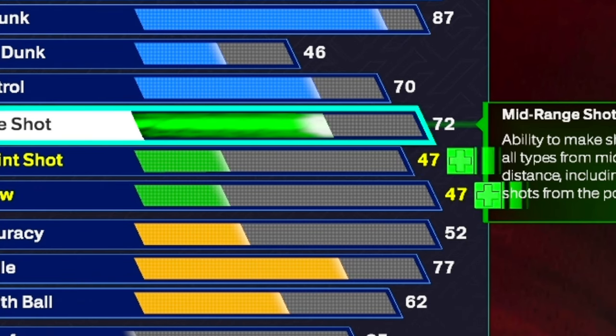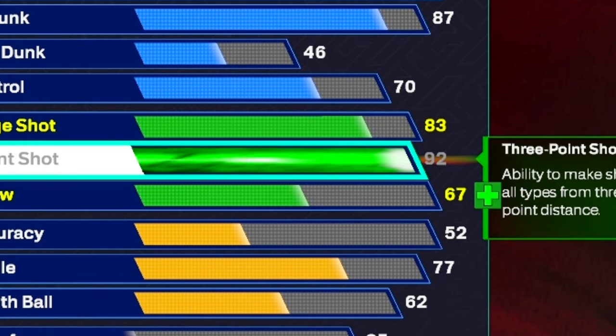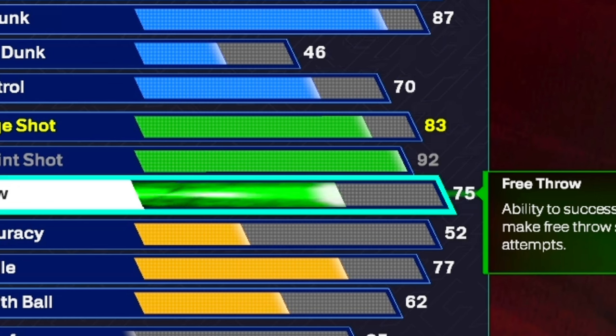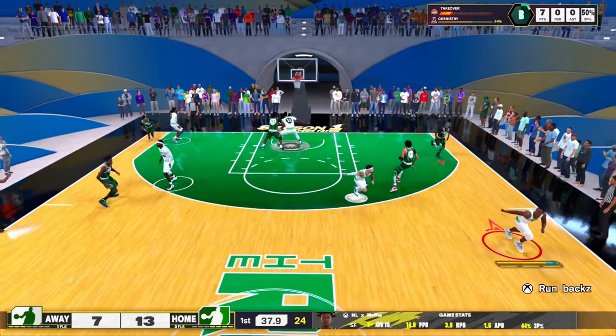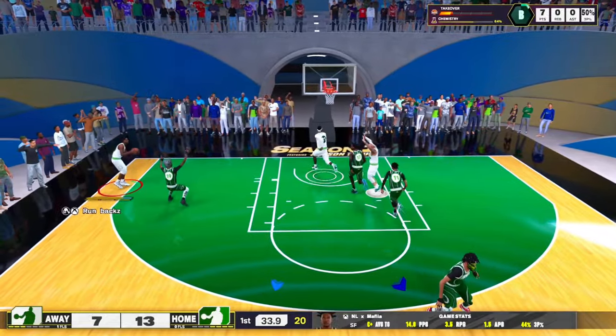Moving on to shooting — for mid-range we're going to put it all the way up to an 83. I know it seems a little low, but we also get a 92 three-ball so we can get Set Shot Specialist on Gold and Dead Eye on Gold. We also get a 75 free throw so we can hit consistently from the free throw line.